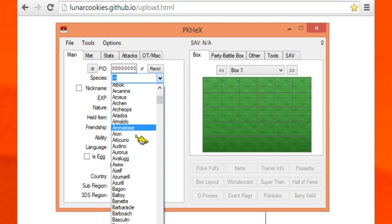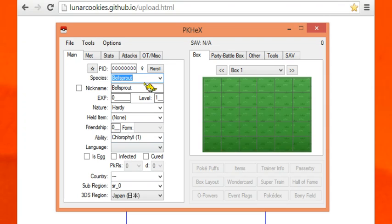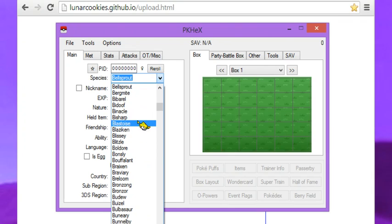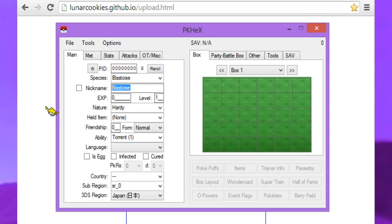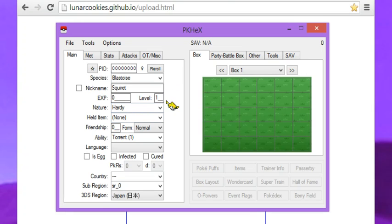In case you haven't noticed, I have this beautiful Jirachi cursor. I'm just going to show you how this works real quick. We're going to do — let's say Bellsprout — actually, let's do something we can change forms with so I can explain that as well. We'll do Blastoise and we'll name him Squirt. You don't have to watch this; you can just go straight to the website if you know how to use PKHex already, but I'm trying to explain this a little bit.